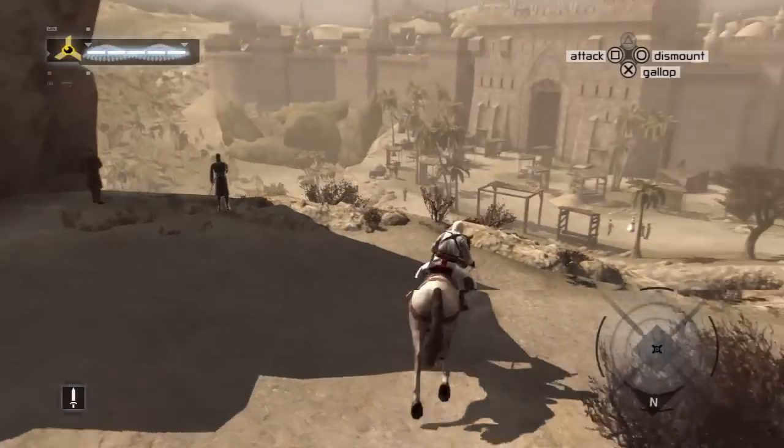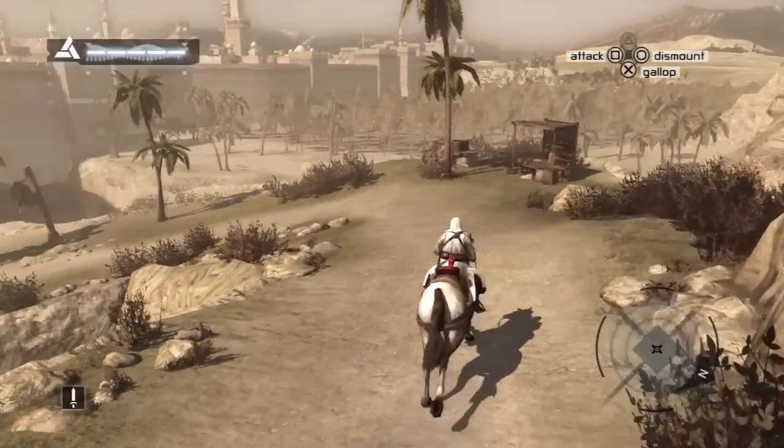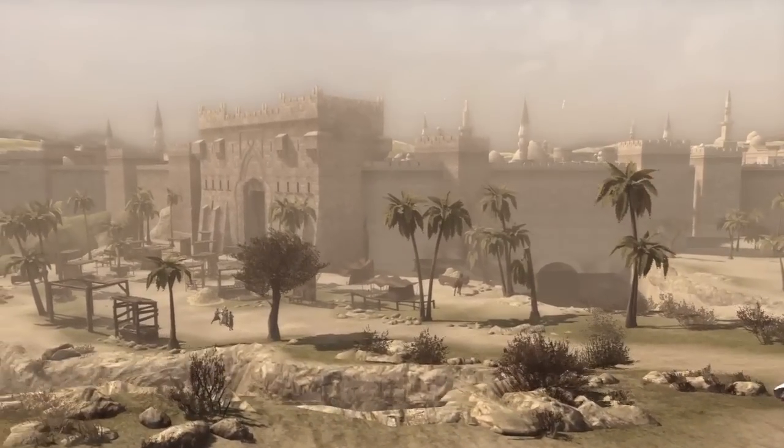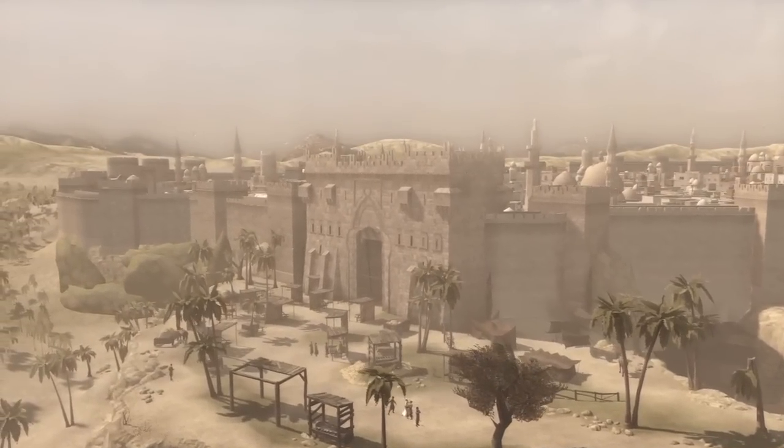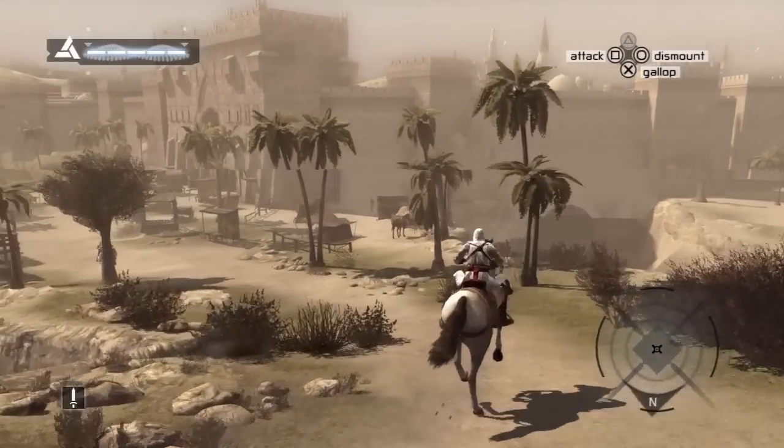We're finally in Damascus, so we just gotta ride down here and enter the city. It's not like we can just walk in — we have to sneak in. But it's pretty easy to get in here, as it is with all the cities, since they all basically have the exact same gate.